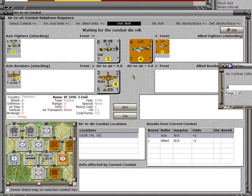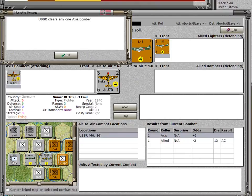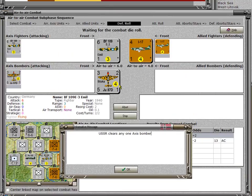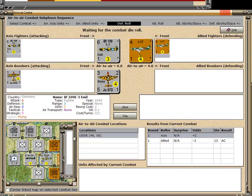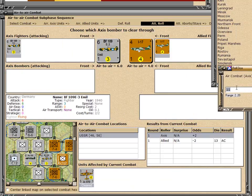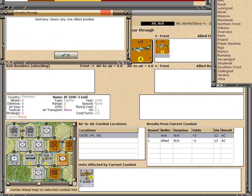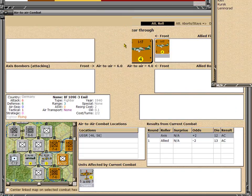I get to choose the die rolls here because I want to know what happens. I'll choose a 13 as the die roll, and it says the USSR clears one of the Axis bombers — there's only one bomber, so that one gets cleared. Now the Germans get to attack the USSR. For this I'm going to use a die roll of 12, and Germany clears one of the Allied bombers. There are no Allied bombers, so nobody gets cleared.